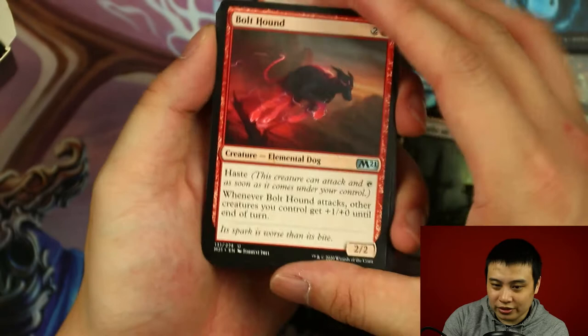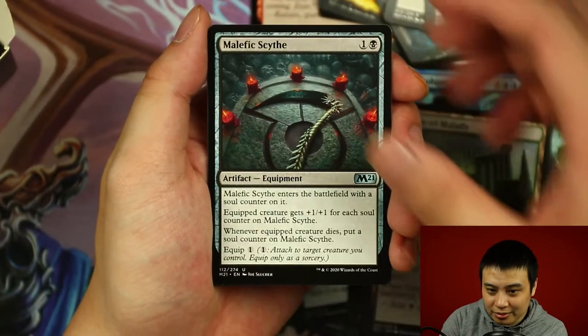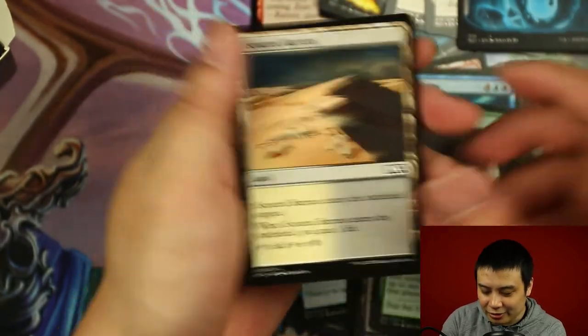Let's see what we got going on next. Bolt Hound, Jeskai Elder, Malphi Scythe. And Feline Sovereign as the rare.